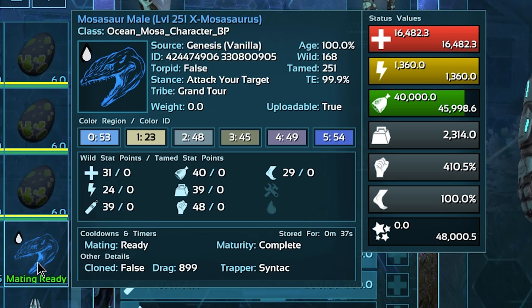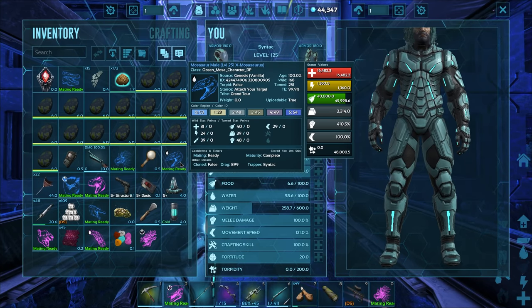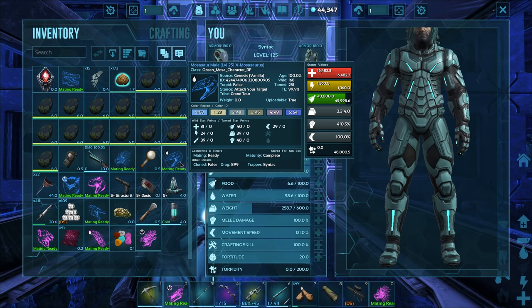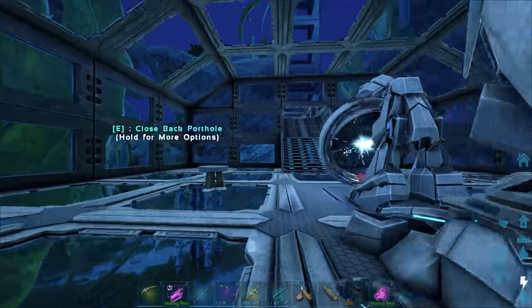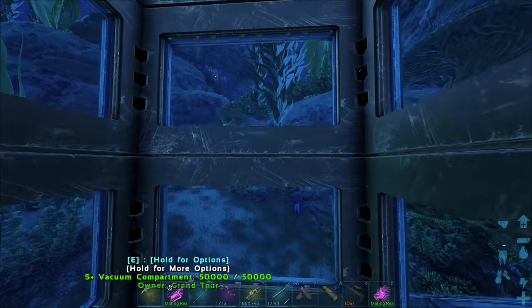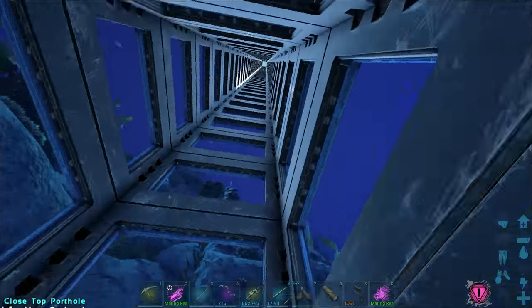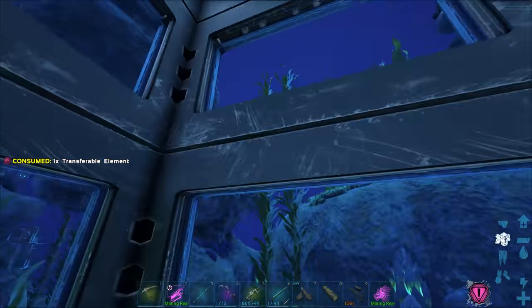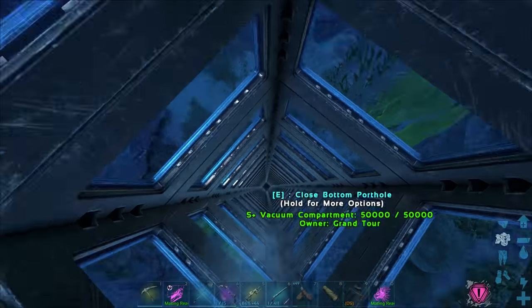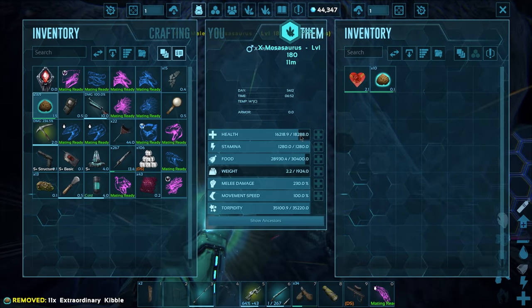Oh man, that melee will do — that is absolutely amazing. I'm so happy about that; usually I don't get good stats in like the first few. But look at the stamina — 24, like what? That is so extremely low. I would need at least half decent stamina for my mosas. So now I'm looking for high health, and I'll kind of judge what health this one had before taming. We're gonna have to spend a long time doing this. Can't bring them through obelisks, so I need to keep the operation on this map.